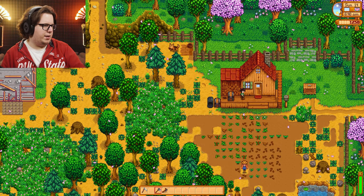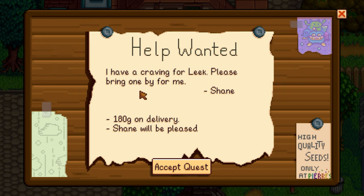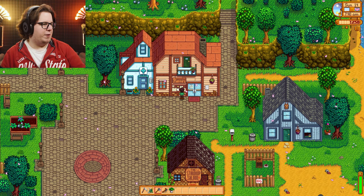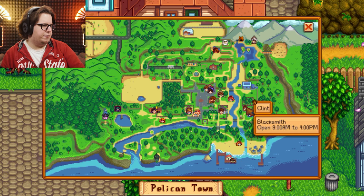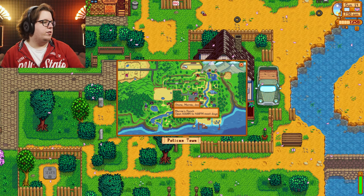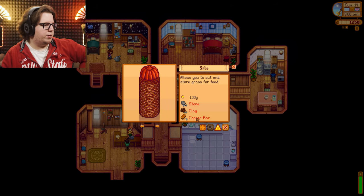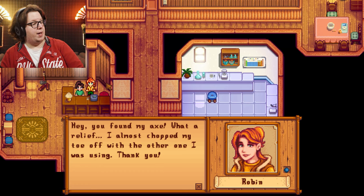I need to talk to Penny anyway, so let me just take the axe and go to Penny. Oh, there is a quest — what do we have? 'I have a craving for leek, please bring me some.' Sure, I think we just found one. I forgot what Shane looks like — even with this mod I can't find Shane. Shane! Oh, he's with Marnie. I got your axe — take it. Oh that's it — that's what the copper was for.